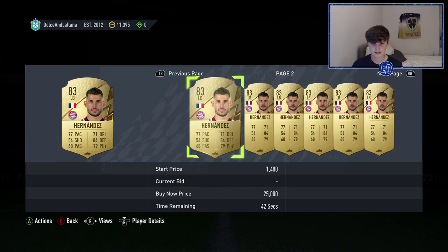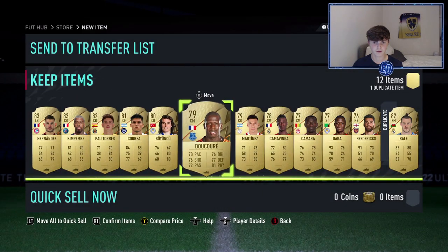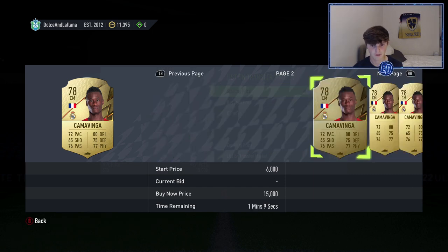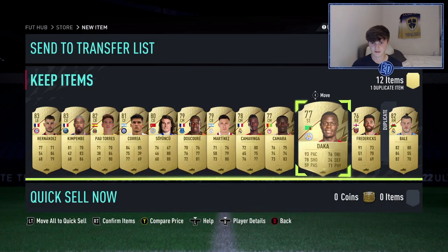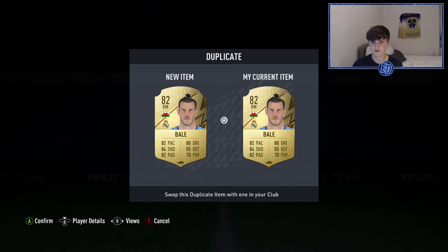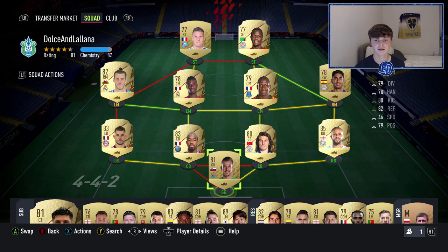Checking the prices now — wow, Kim Pembe is literally 30k. Hernandez I might actually use. That's an insane pack. This is why you've got to get it done early — these players are going to help you so much. And then Daka — oh boys, we have made bank here! And Bale we can put on the transfer list, though I'll save him for now.